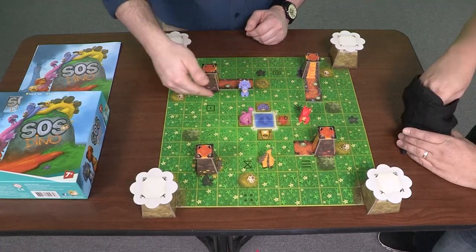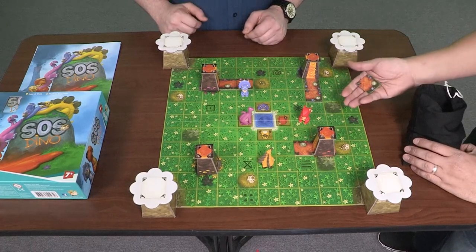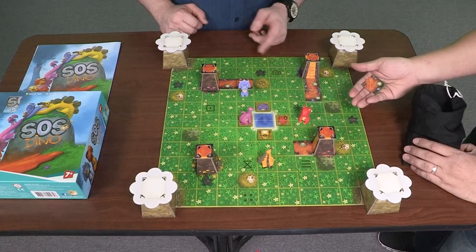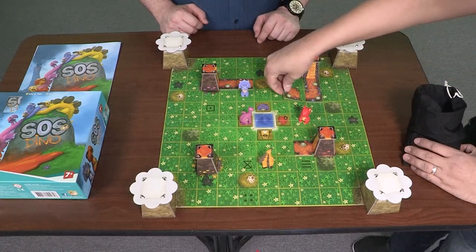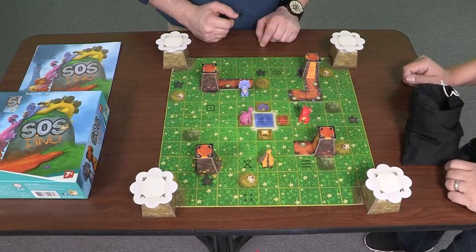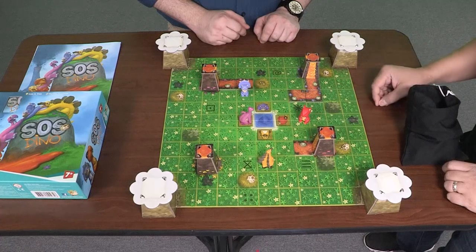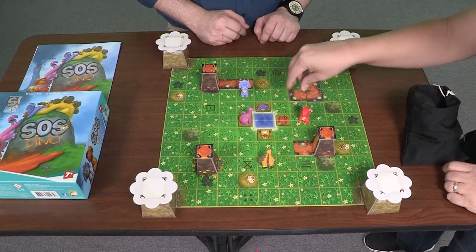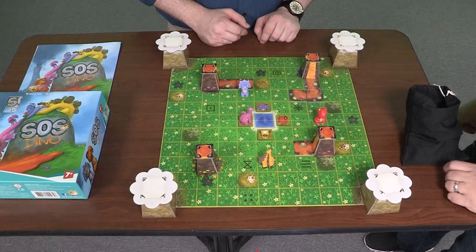Maybe we can get the blue guy to pick up this egg on his way to the mountain. Can't use the blue guy. So this goes — I'm going to twist it back around. I think that's a good idea. We already lost the egg, so this is dead space now. So I can't move the blue one. I'll try to focus on the orange one.